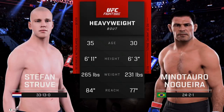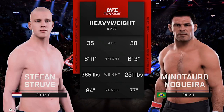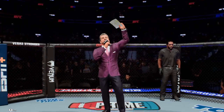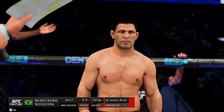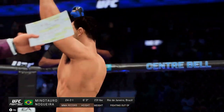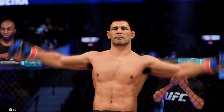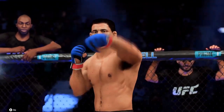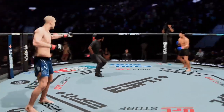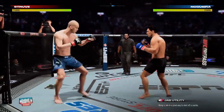Our tale of the tape for this heavyweight fight. Now with the official introductions, we go inside the octagon to Bruce Buffer. Ladies and gentlemen, this fight is three rounds in the UFC heavyweight division. Introducing first, fighting out of the blue corner, Antonio Rodrigo Minotauro Nogueira! You ready to fight? Ready. All right, ready to go for round one, and so is the MMA legend Antonio Rodrigo Minotauro Nogueira.